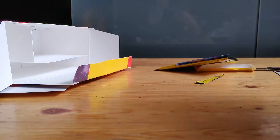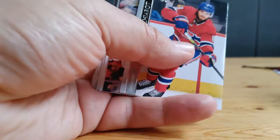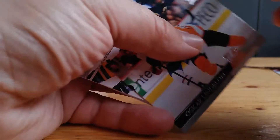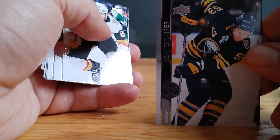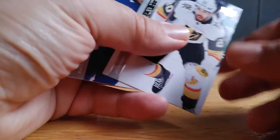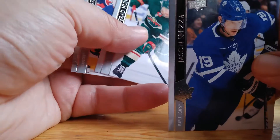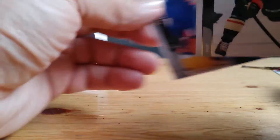We're getting near the end of our packs — this is our last pack. Calvin DeHaan. Ben Chariot. Oscar Limbaum. Jeff Skinner. Stevenson. Jason Spezza. Brad Hunt. And another Derek Brassard.